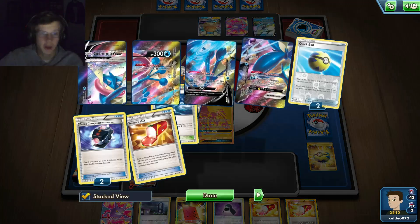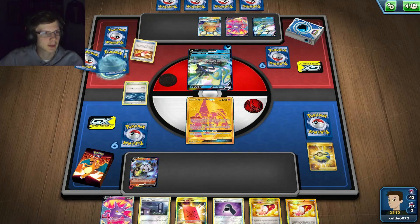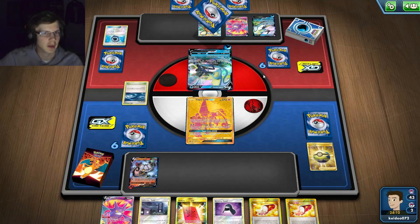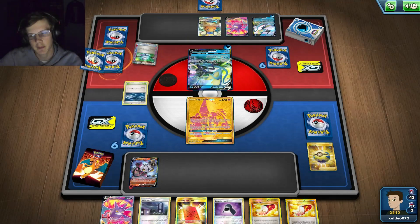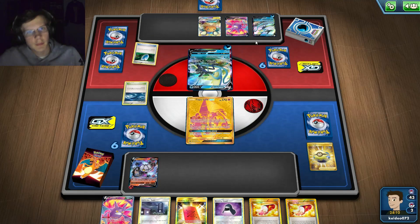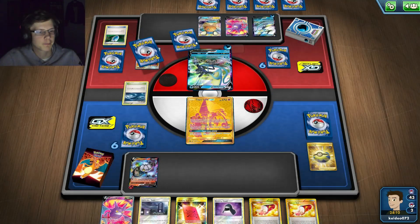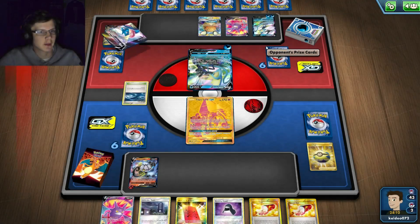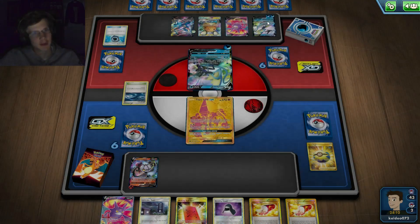He's got hammers - oh, I don't like that. Hammers are very bad against this deck because I already have so much trouble getting set up with energy anyway. He's going to split the energy - that's not ideal for him. Has he used a supporter? I don't think he has, he's just thinning like a madman right now. He's got a lot of energy so next turn I'm probably done.